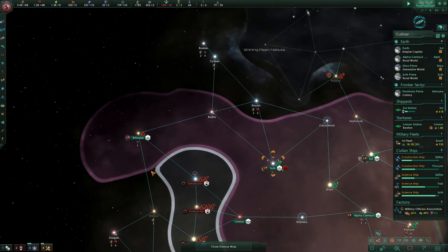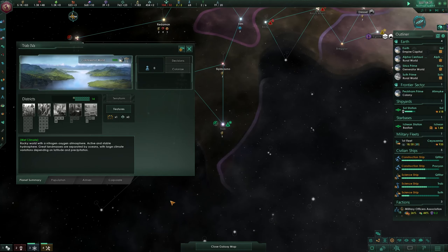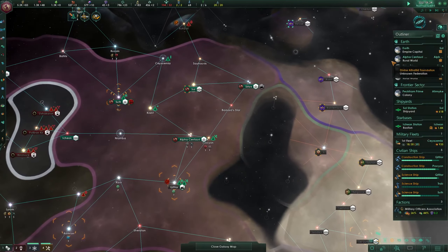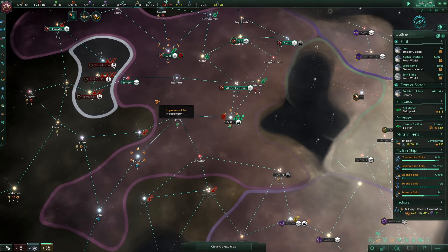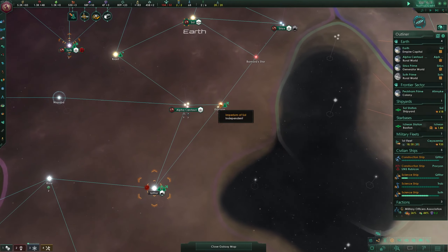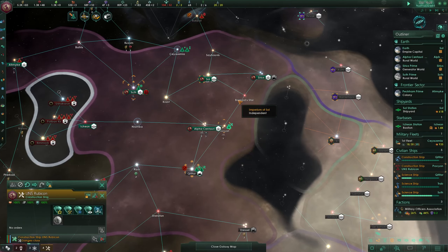Meanwhile on the galactic map, something very exciting is happening down in this dead end. We have found another continental world with 90% habitability - the gods are good to me today. Unfortunately once again there are no generator districts or mining districts really - it's all about industrial districts. They said they would introduce industrial districts with the DLC but I did not expect so many. Energy wise we're still totally fine though.